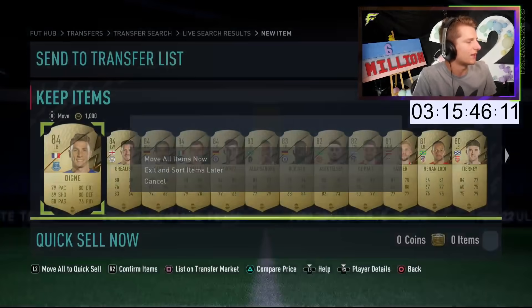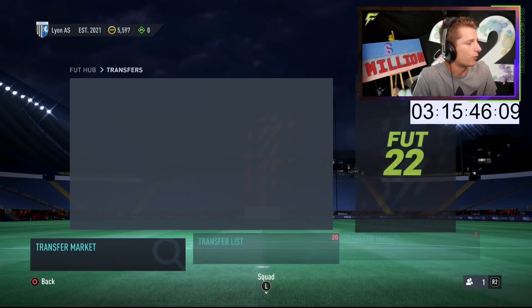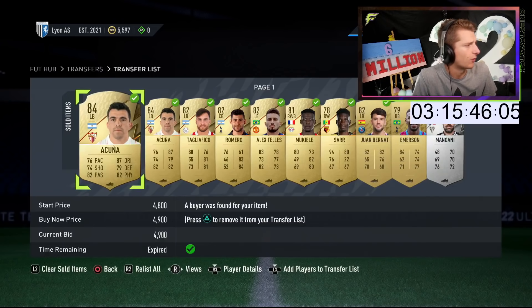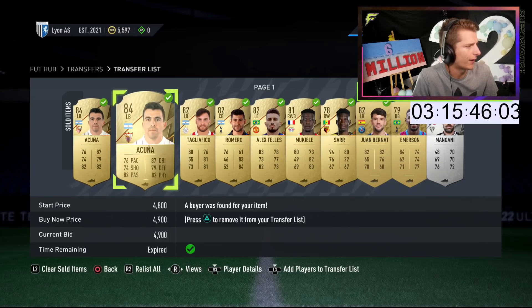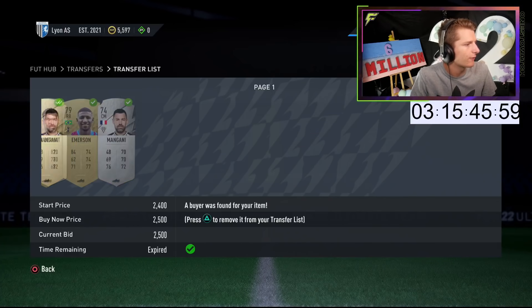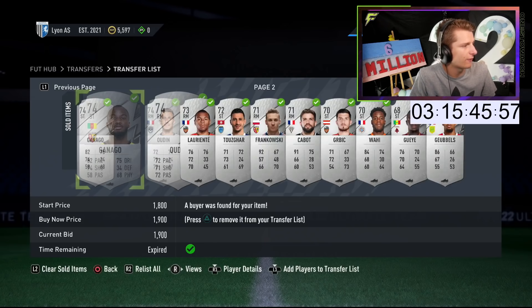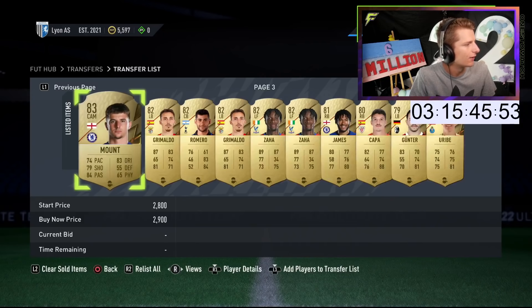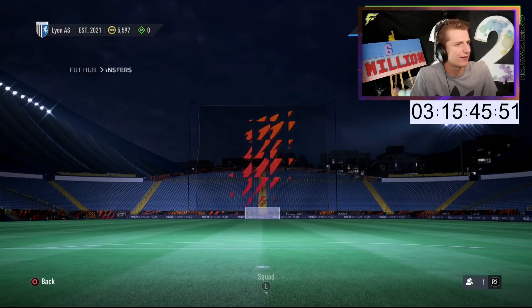We've gone and picked up loads of deals but we've actually gone poor — we don't have any coins left. Let me show you what we've sold on. Bunch of Hakunas bought at 4k earlier. Taklafico, Teller's, and Miko Lele bought under the filter. Bernat and Emerson bought under the filter. And then lots of the silvers bought earlier for 1k are selling on for 2k. Not bad if we can get through them.